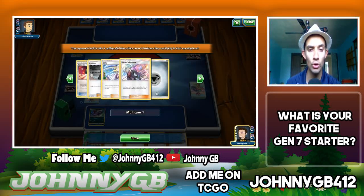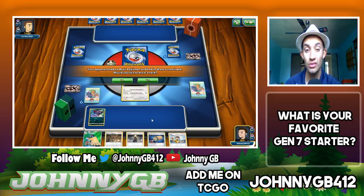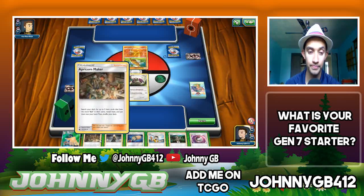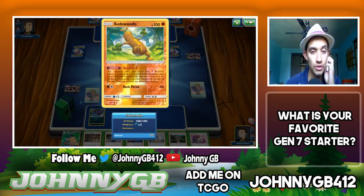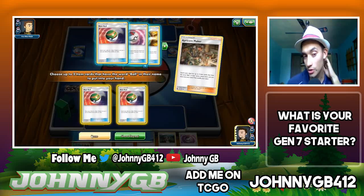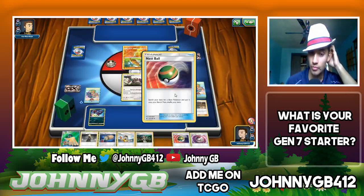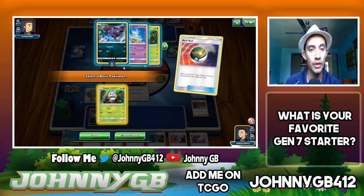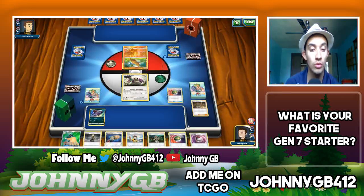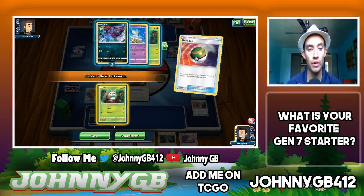We're taking on fighting, steel, water, psychic — the psychic is probably a Lele, the water is probably Alolan Vulpix, the fighting is probably Buzzwole. I do want to go first. I'm going to put Oranguru out as my active and put Zorua on my bench, simply because I don't want to risk my Zorua getting Jet Punched if he is Buzzwole. He has Metal energy, Max Potions, Steven's Resolve — Buzzwole Metagross.